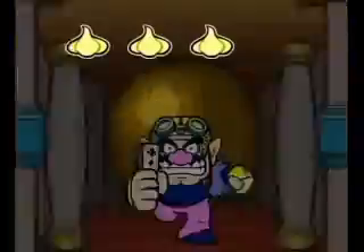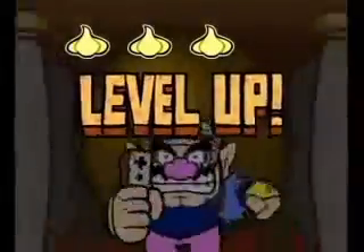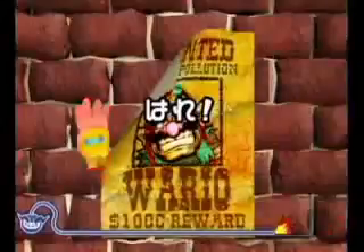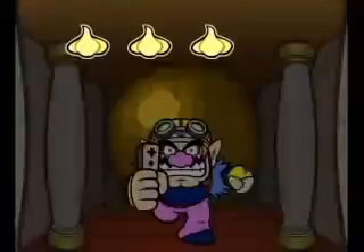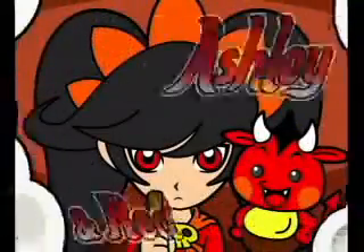The WarioWare games are always about cramming a ton of weird little mini-games into one cohesive experience. Smooth Moves supplies over 200 activities that make use of the Wii Remote, sometimes in tandem with the nunchuk. These micro-games, many lasting under five seconds, are wrapped around the characters of Diamond City, with Nine-Volt representing the retro circuit, newcomer Ashley working on her witchcraft, and Jimmy's massive Aquanet Fro remixing previous games with some new pizazz.